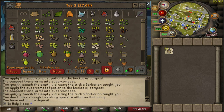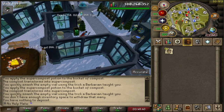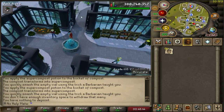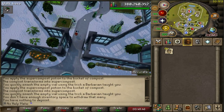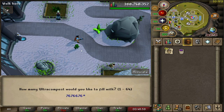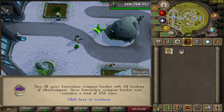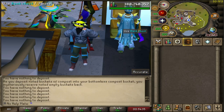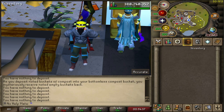Now the bank is all cleared. I'm going to take the ultra compost I have at the start and put it into my bottomless compost bucket to get a fully accurate result, and I'll get rid of the other volcanic ash I have as well to make it accurate. Right now we have 133 uses — we're going to have a lot by the end of this video.